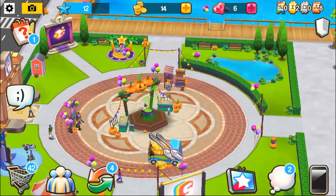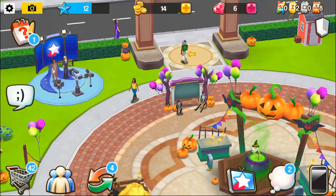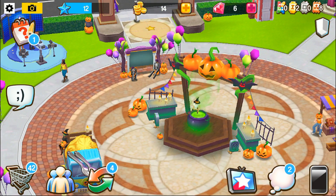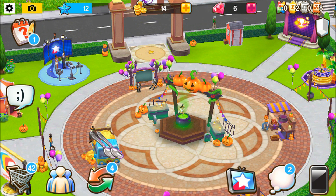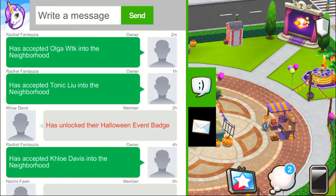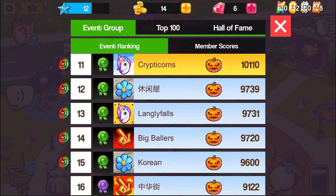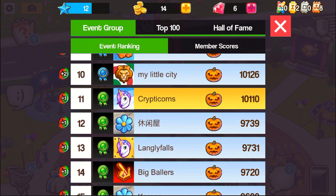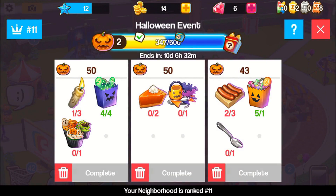The Halloween event is on! I created a neighborhood with Jonathan and it's called Cryptocorns — here's the little logo for it. If you guys want to be a part of our neighborhood, we would love to have a bunch of people — that would be so much fun. You can chat in your neighborhood too. We're rank 11 right now. Just search 'Cryptocorns' and request to join; I'll see it and accept.